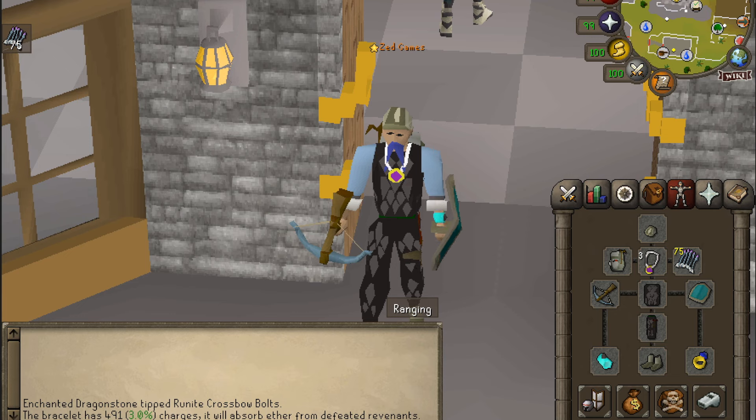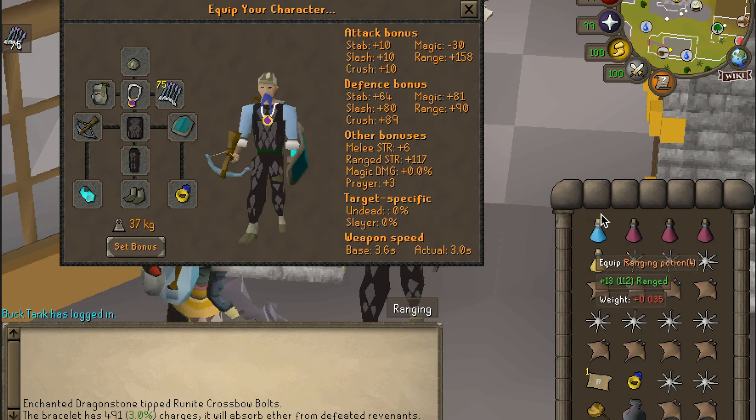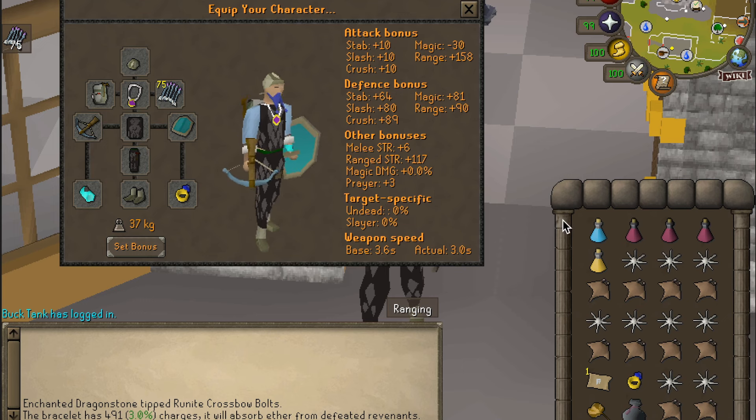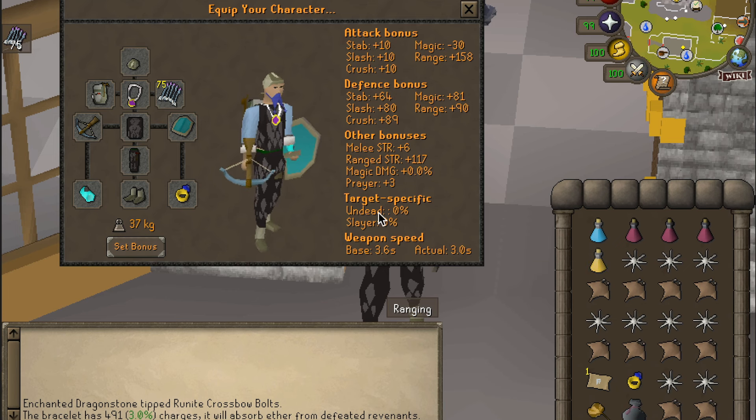It's extremely important to have a Bracelet of Ethereum and make sure it's loaded with some ether. You probably only need 50 — you don't need 500, it'll collect as you go. This is what my inventory looks like because Bastion Potions cost like a mil trade now, so I'm using a Ranger Potion and a Super Defense Potion.